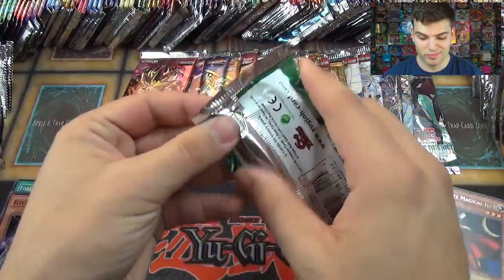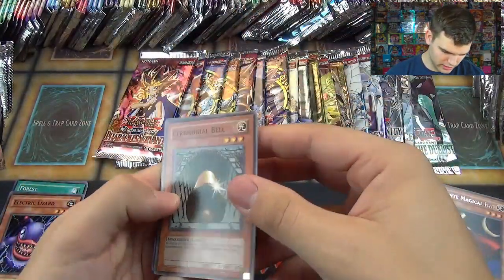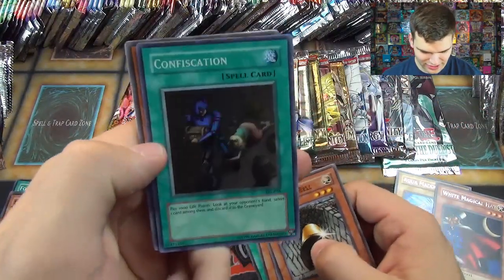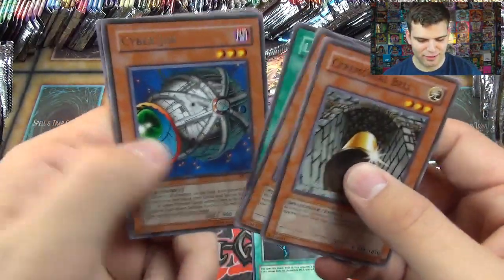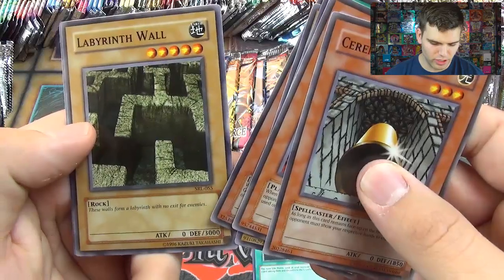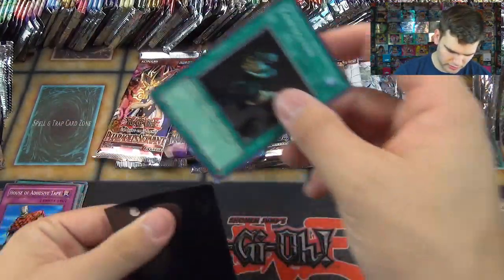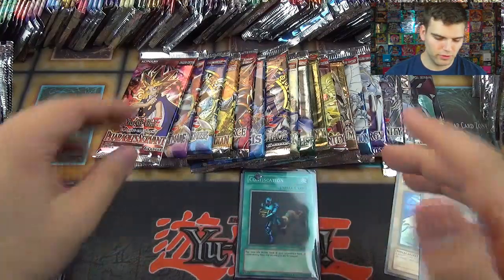Now Spell Ruler — I have Spell Ruler, not Magic Ruler, and this is definitely a classic printing. We got Ceremonial Bell, Gorill, Luminous Spark, and a Super Rare Confiscation — that is our first foil card! Then from Pharaoh's Servant: Cyber Jar, Liquid Beast, Minar, Labyrinth Wall, and House of Adhesive Tape. We'll sleeve that up with our Ultra Pro sleeves — Confiscation, our first foil pulled.